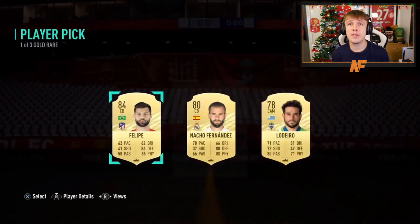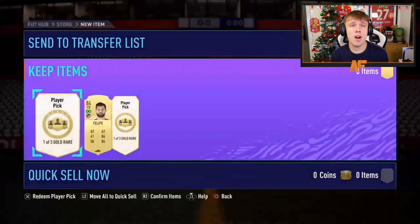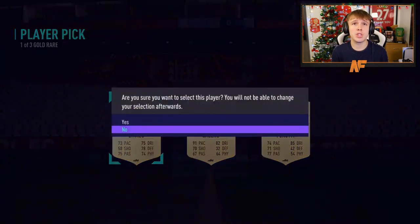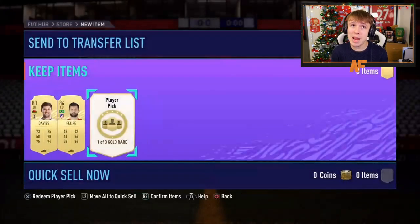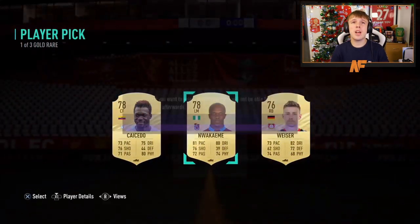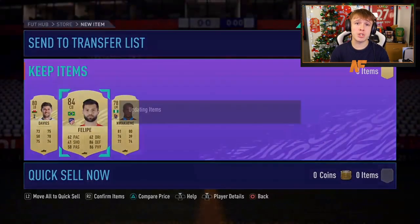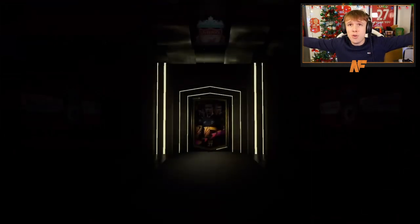It's going to be an 84 Felipe to kick it off. Not too bad of a start. Can we get higher than an 84? Can we see our first walkout? That is the question. Not in this next one — the next one's going to be Davies. Third time lucky for the boy Claps? Maybe? Sadly not. There's his three player picks, so he's got an 84, one of them at least.